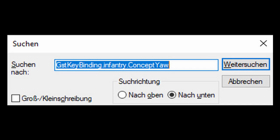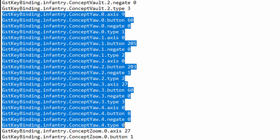Press Ctrl+F and search for the line shown in the picture — I also wrote it down in the video description, so you can just copy and paste it. Then mark all of the 20 lines that include this part and delete them. Save the file and start the game. Now the bug should be fixed.